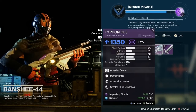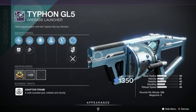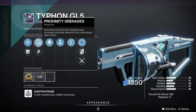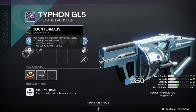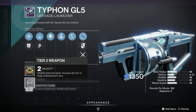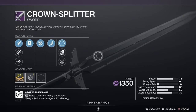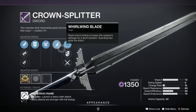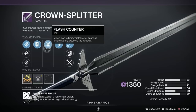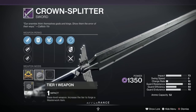Let's move along to the Typhon GL5 — this has been given an A, which ain't bad. Adrenaline Junkie, Demolitionist, Proximity Grenades, High Velocity Rounds, Quartermaster, Volatile Launch, and a Velocity Masterwork. And then we do have the three swords again at the end. Here we've got the Crowl Splitter — been given a C, much the same as last week. Whirlwind Blade, Flash Counter, Heavy Guard, Hungry Edge, Jagged Edge, and Tempered Edge as well — with an Impact Masterwork.